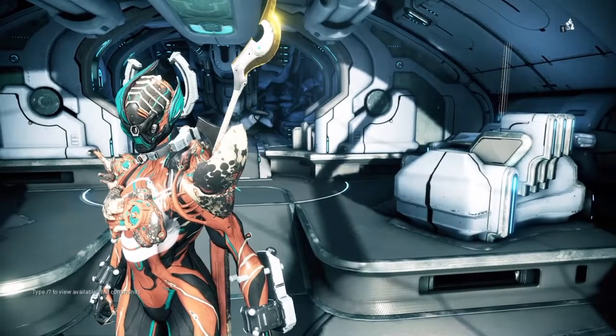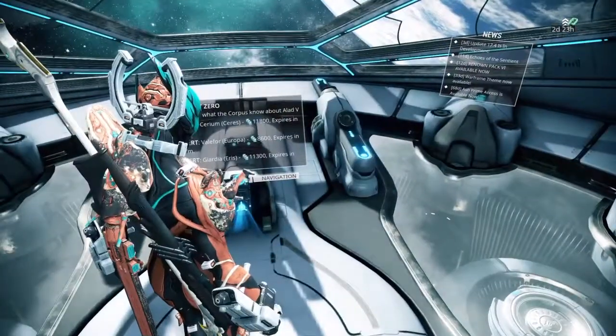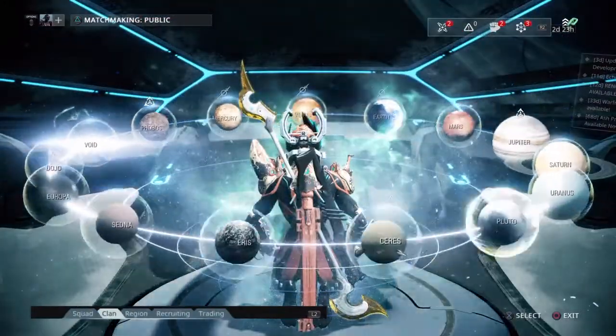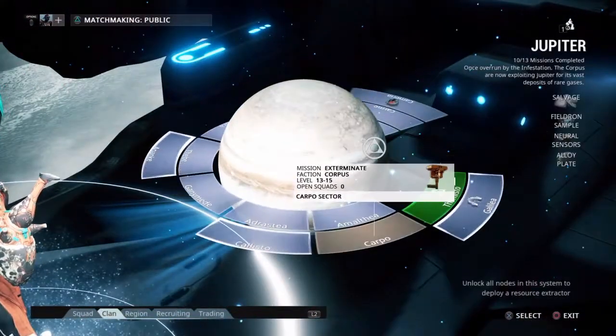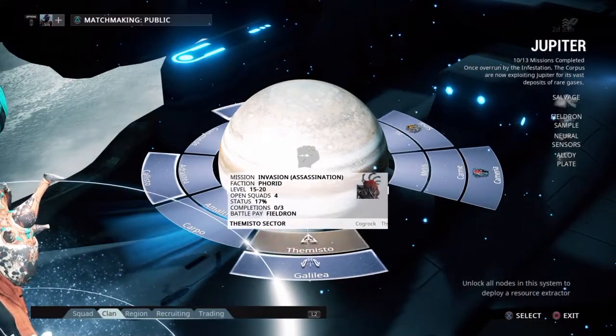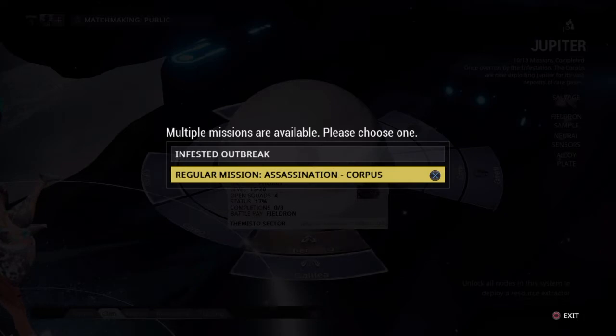Hey, what's good, it's Iconic. Today I'm going to be teaching you how to get Valkyr in Warframe. You want to go to your navigation right off the bat and go to the planet Jupiter — that's the planet you're going to be in — and go to Themisto. It says it's an infested outbreak, but it's just an infested mission, and usually it should be this assassination.